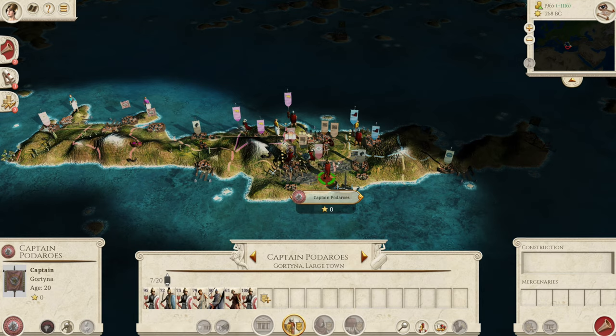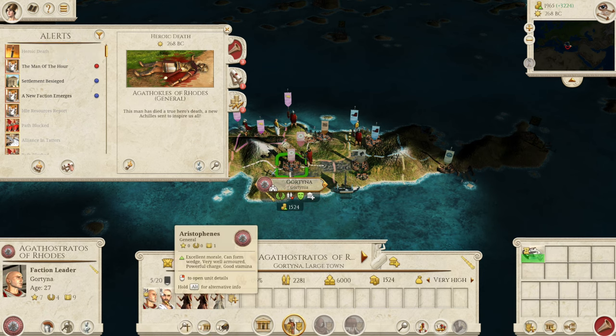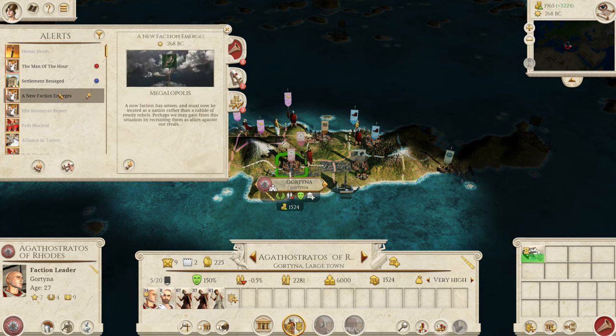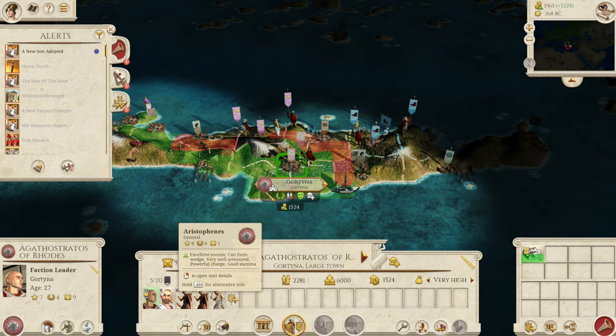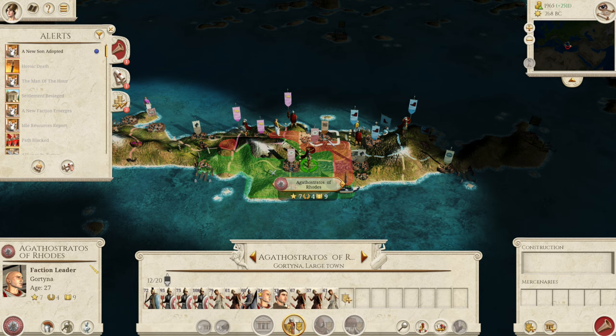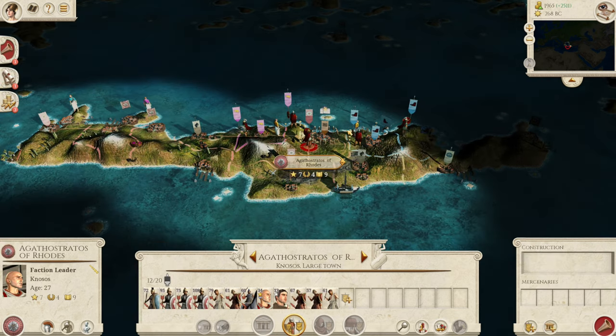We lost a few troops and got a man of the hour — but Agathocles died. He was very old anyway so that's no problem. A man of the hour means we can carry on with two generals. We're going to leave Aristophanes behind, jump in, and go straight for the capital of Knossos to get that siege down, then Gortyna, then Lyttos — it's pretty much a rinse and repeat strategy, so I'm not going to show any more of it. If you need to go back and retrain, send them back and retrain; if you don't, carry on conquering. Take them out one by one — they're very piecemeal and easy to take out.